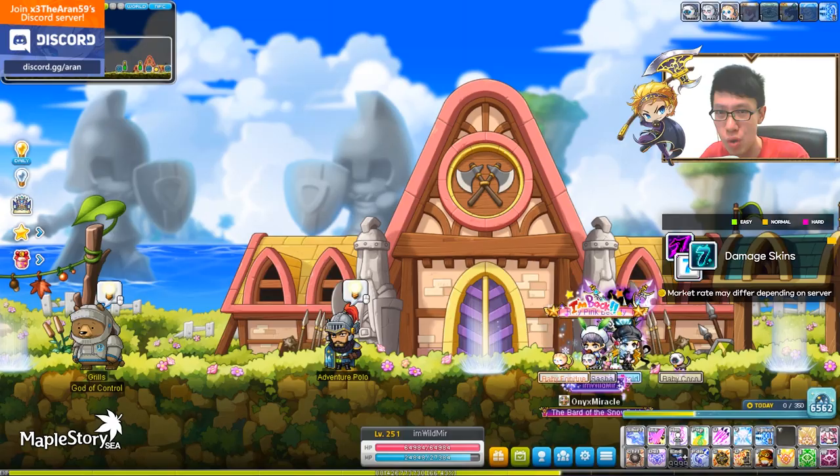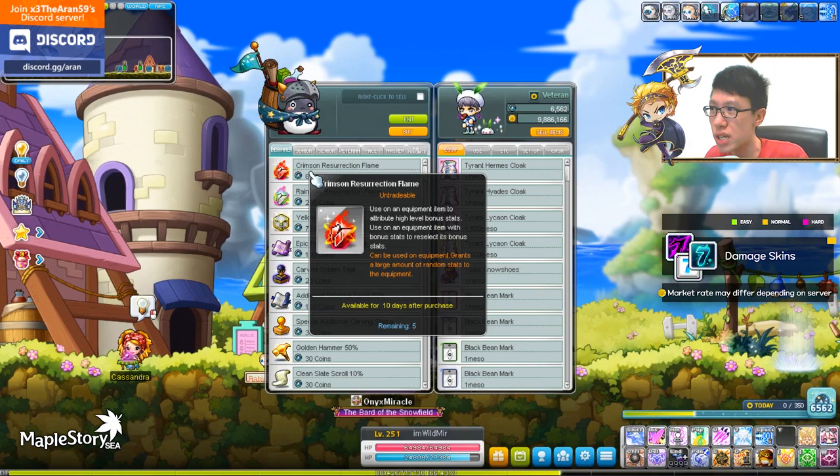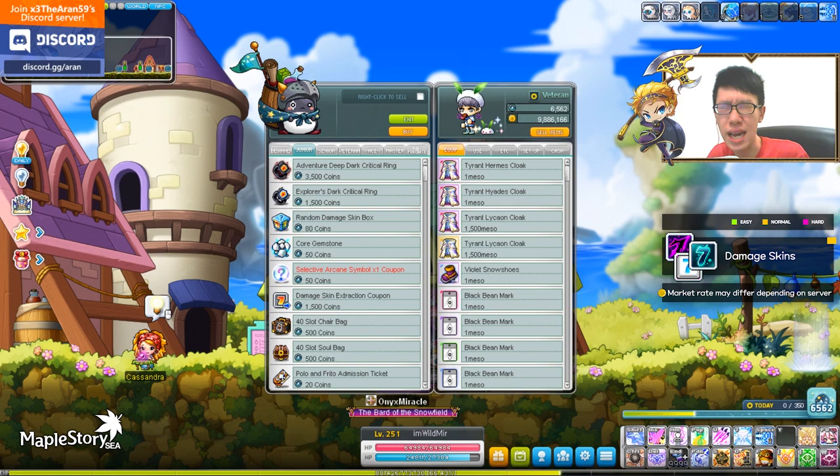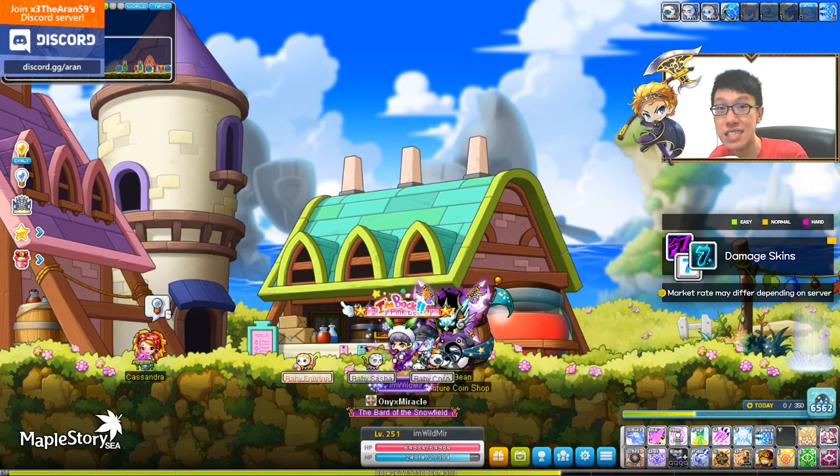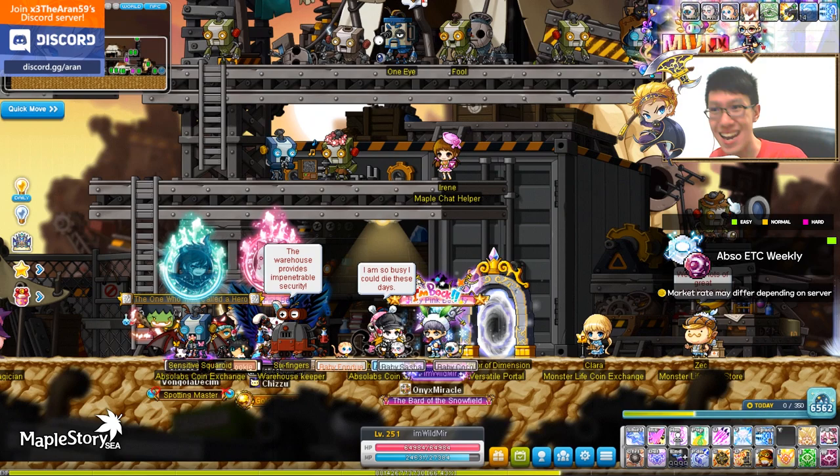You can farm coins on your alt characters. Your main should focus on the items you need, like flames, coins, or other items. So those are the items you need to focus on for your main. If you already have all those items, get the symbols. If you don't have them yet, sell the damage skin — sell all the damage skins.